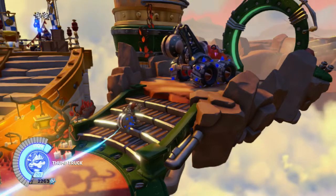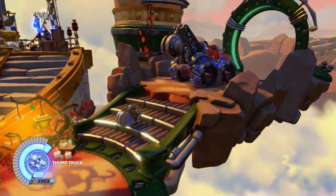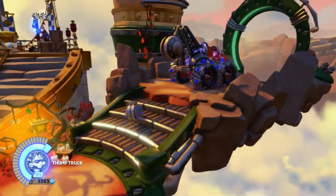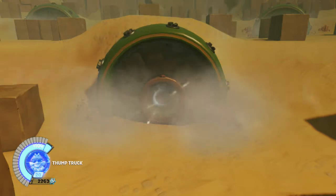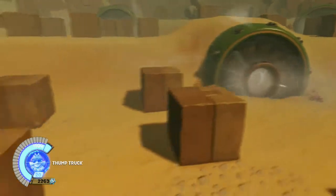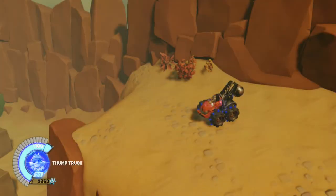Hello everyone, welcome back to another part of Skylanders SuperChargers for the Wii U. My name's Pro557 and in this part we're going to do the Earth Vehicle Zone. And this one is a real pain. Collect boulders by rolling them into boulder vacuums. Ram into boulders to roll them around. Finish quickly to earn stars. Okay, so the announcer just explained it for you.